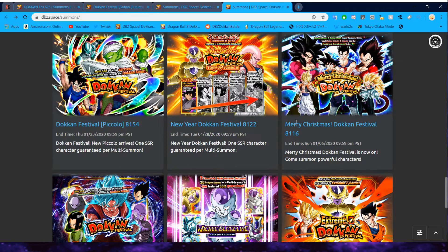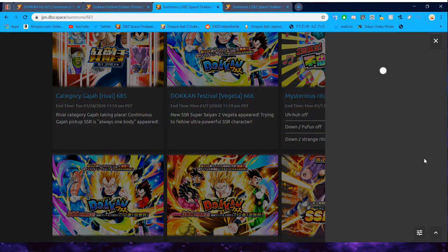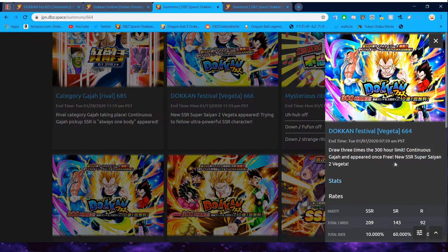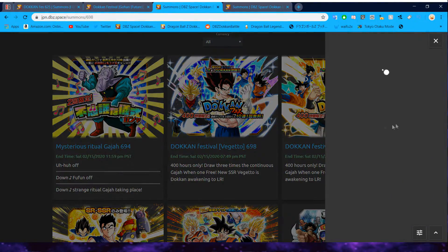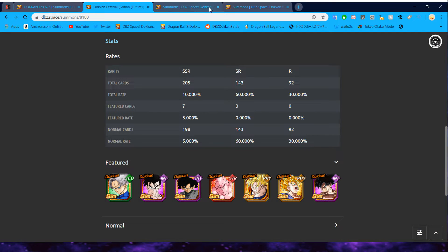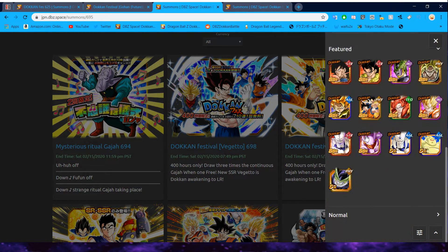Knowing how good the Goku and Majin Vegeta banners are — these banners are really, really good, and obviously even UI Goku returns on that banner. Vegeta's banner is also absolutely fantastic. We also have the anniversary banners, which are also fantastic. And ironically enough, on Vegito's banner alone you have Super Vegito and Super Boo, which both return — the same units that are on this banner. And then Gogeta's banner is obviously amazing too.